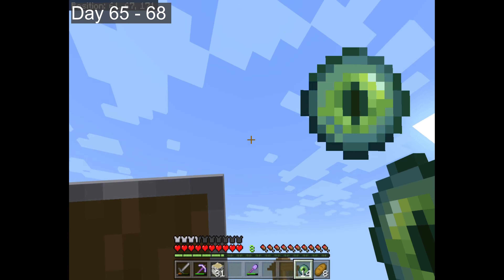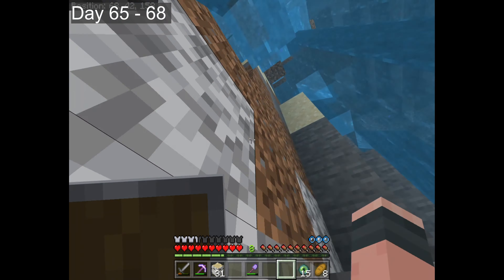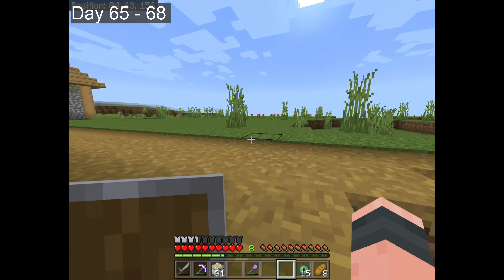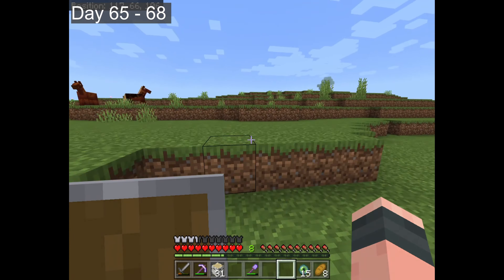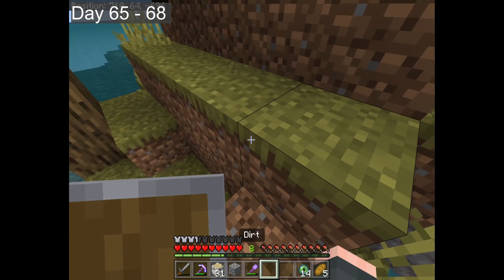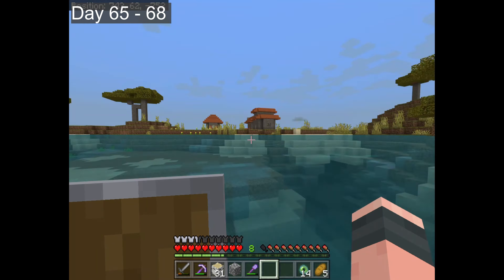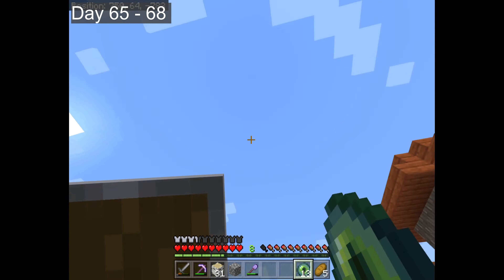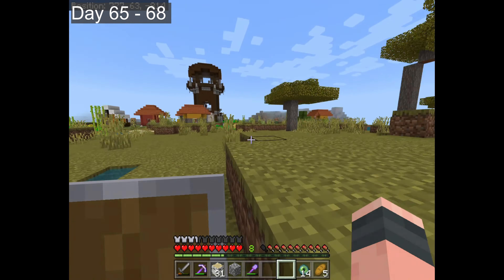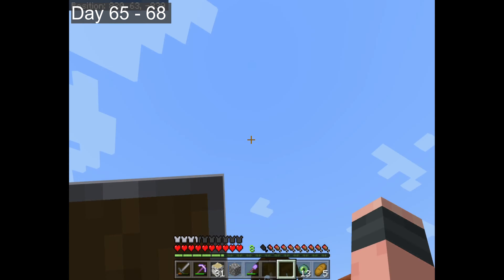Spending the next two days in preparation for the ender dragon fight, it was time to find the stronghold. Using the standard method of throwing an eye of ender and chasing, then repeating until the eyes changed direction. Finding a village, the adventurer had high hopes — just then he saw a pillager guard post on the edge of the village. That would have to wait.